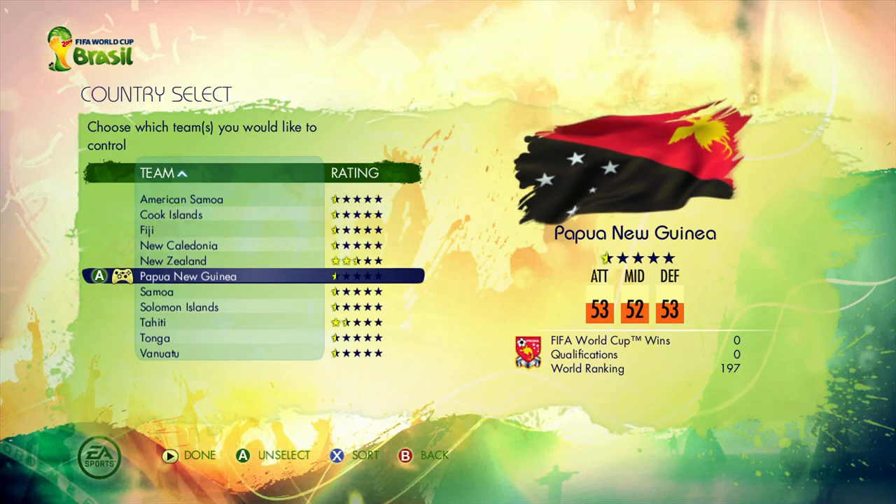Hey guys, what's up? Toba Loco here. Welcome back to the 2014 FIFA World Cup Brazil qualifying runs. Today we're going to be playing as Papua New Guinea, a team that is brand new to this game. It doesn't feature on any other World Cup games. Papua New Guinea might be a fun nation to do on this one, and we haven't done an Oceania qualifying run on the 2014 World Cup game for almost a year now.